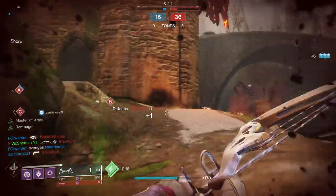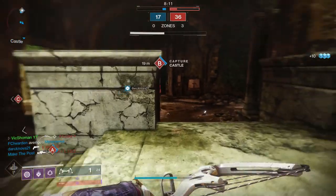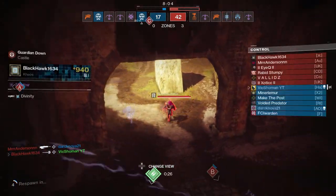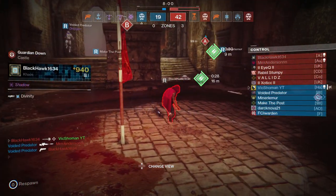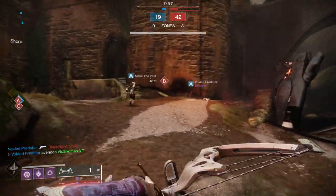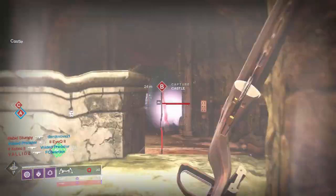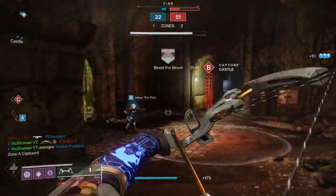We got him, boys. Even though our team's kind of getting killed here, that's okay. As long as we put in work with the bow, that's all that matters. Yo! Divinity at 940, bro. Look at this guy — he's just flexing on us. He's flexing on everyone, man. Alright, we're putting in some work with the bow though. I guess I'm not terrible with them. That's my hope, at least.